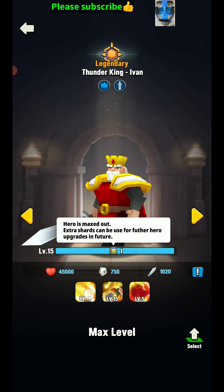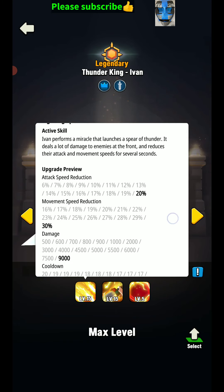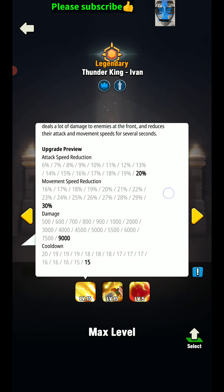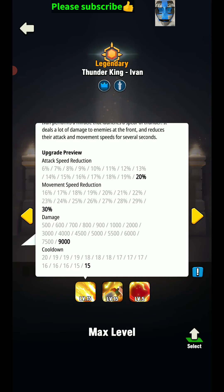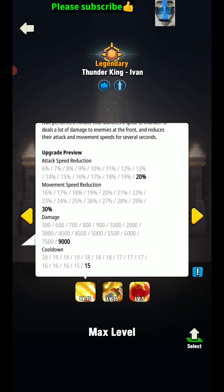It should be transferable to another one anyways. So at level 15 he does an upgraded attack speed reduction of enemy troops, and a movement speed reduction — so 20% attack speed and 30% movement speed reduction. This does 9,000 damage, so pretty much everything up front.